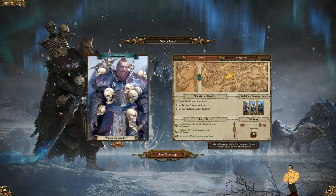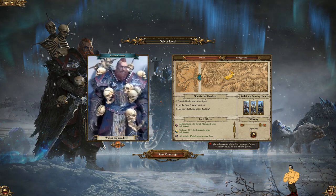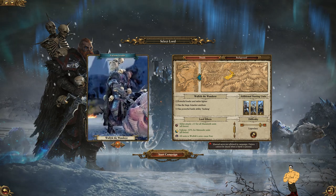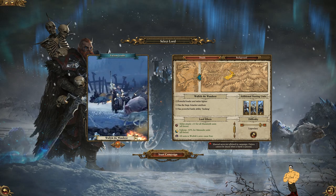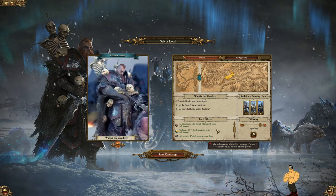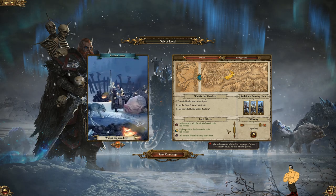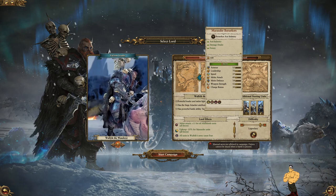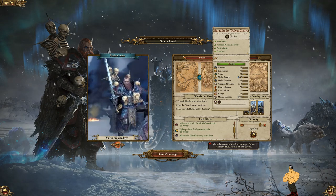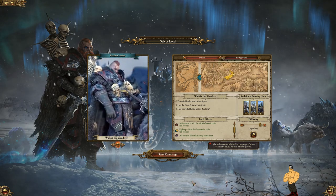Our legendary lord is going to be Wolfrick the Wanderer. He's kind of an assassin type, so he's the one you want to send after other enemy legendary lords. His lord effects give plus 15 melee attack for all mammoth units, minus 10% upkeep for marauder units — and you're going to be mostly focusing on marauders. All units in Wolfrick's army cause fear. You start with berserkers, which are very good, a marauder ice wolf chariot — which we're going to get rid of — and skin wolves, which are awesome, so we'll keep those.